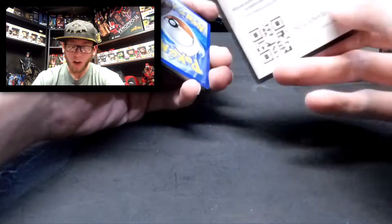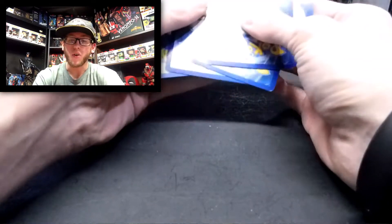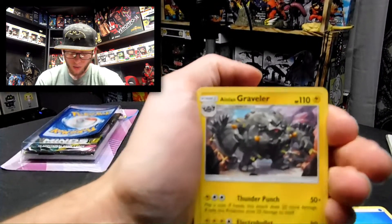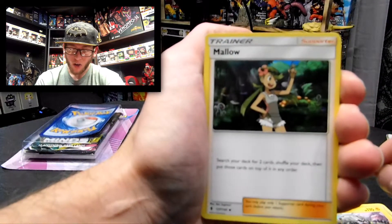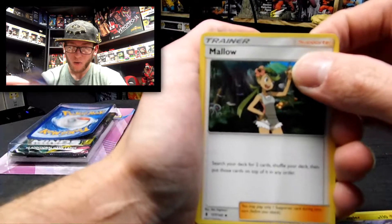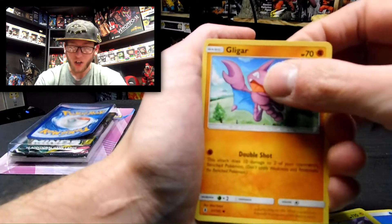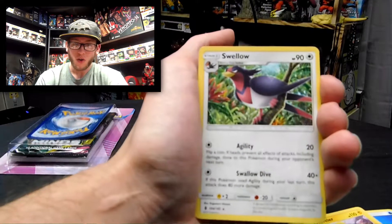And it's another common pack. These might all be common packs, which is unfortunate. We got an Energy, a Mallow, a Tentacruel, a Tentacool, a Clefairy, a Litwick, a Vanillite, a Gligar — that's my first Gligar, that's sweet — a Reverse Holographic Snorunt, and a Swellow. That's cool.